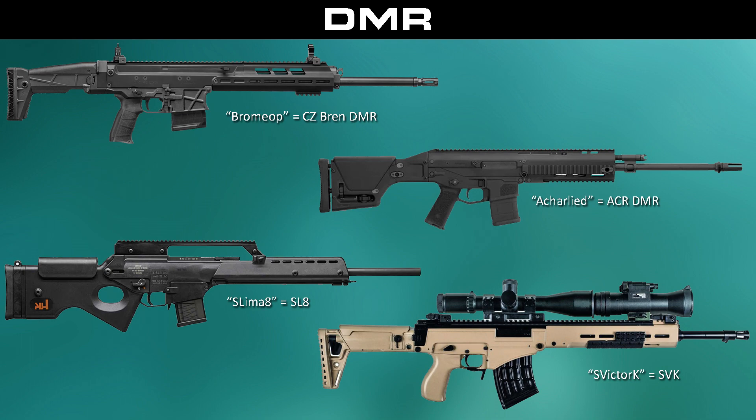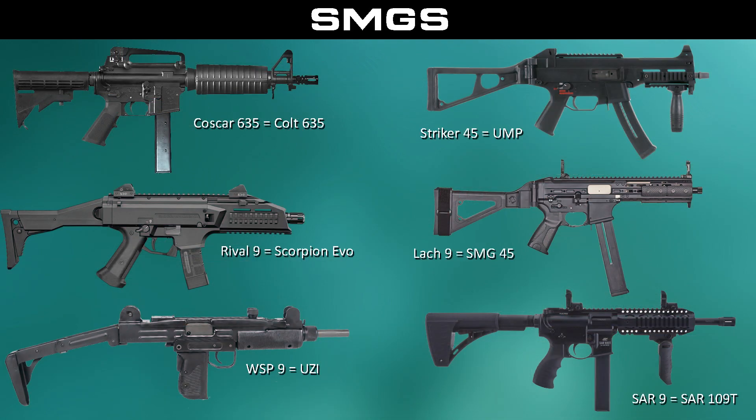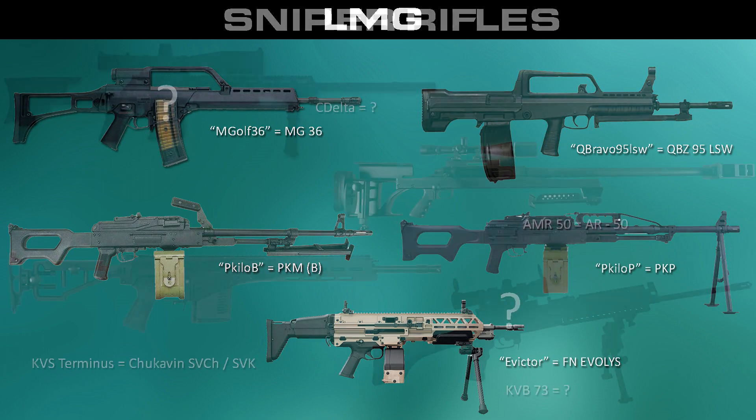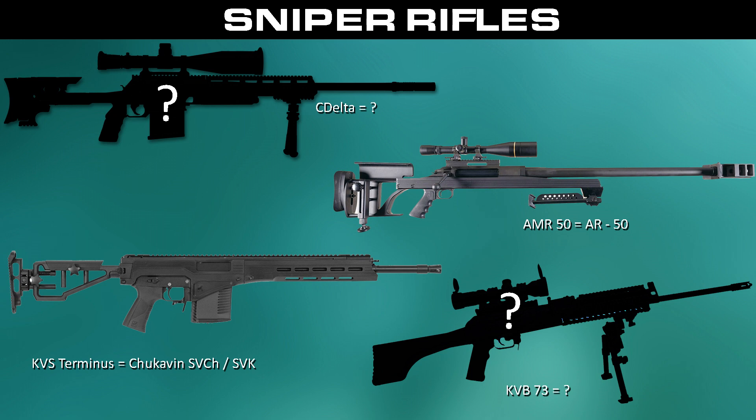Here are the SMGs. We had leaked images of them, but the issue was they had attachments on, which made it really hard to identify what they were. With the code names it was a bit easier to research. You may also notice some reoccurring weapon platforms, like the ACR, the CZ Bren rifles, the Chinese QBZ weapon family, and the German HK G36s — some cool stuff in there.